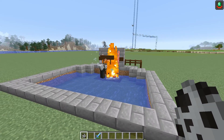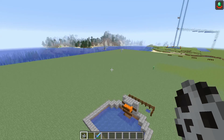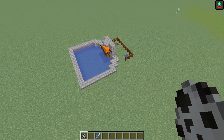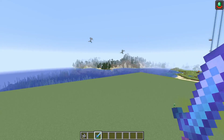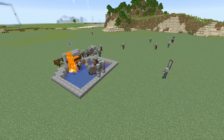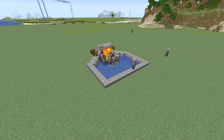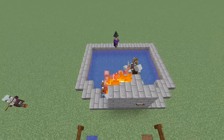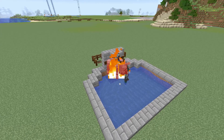One thing that can happen: if the iron golem and evokers meet up, you'll get vexes spawning. These vexes don't path-find down toward the villagers or toward you, as long as you make your kill chamber a one-hit kill for evokers as they get down there. Overall the farm is quite a mess when it gets going, but it's pretty fun — and there are probably a few other ways you could do this build, but this is the one I liked most.